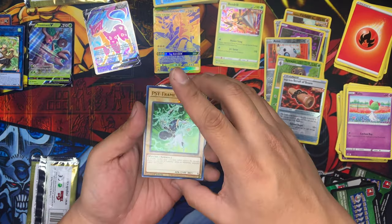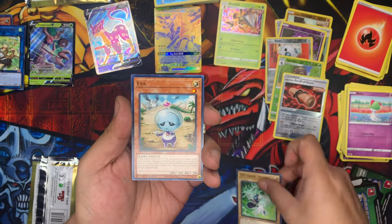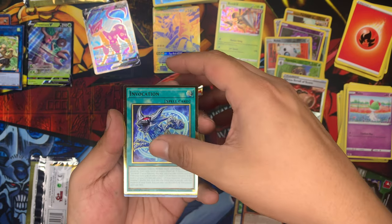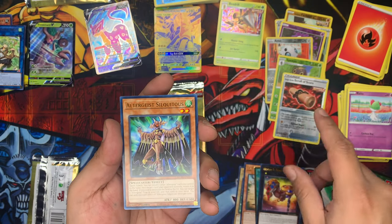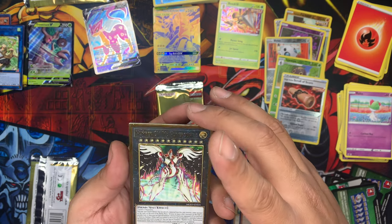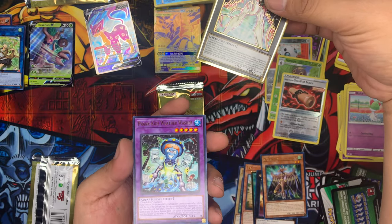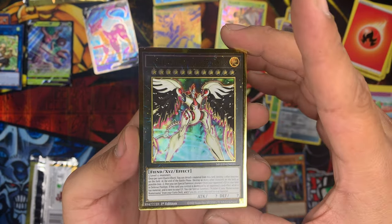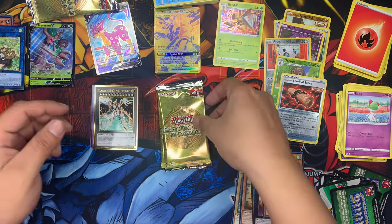Oh my God — fresh Yu-Gi-Oh cards, they smell so good. We got Invocation. This one looks sweet. Number C-1000 Numeral Gate DVE, Altergeist Silquitous, Number C-1000 — oh my God, let's go! And then we got Prank Kids Weather Washer. Look at this bad boy — Number C-1000, Gold Edition. Let's put that down right there. We got two more packs.